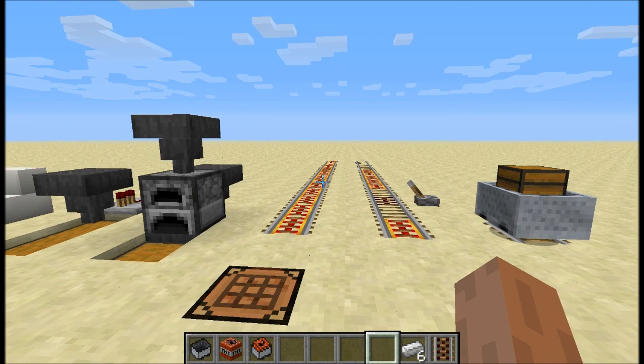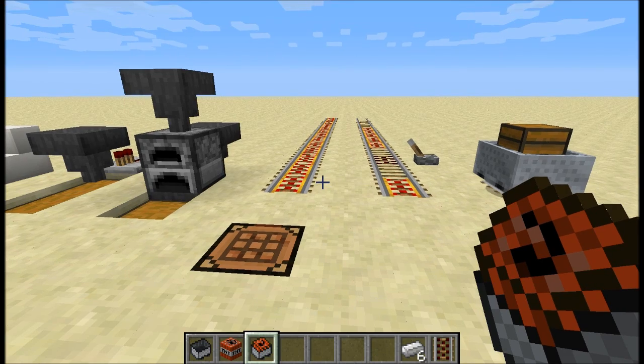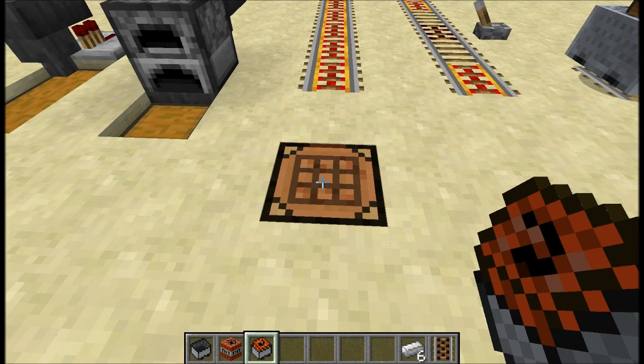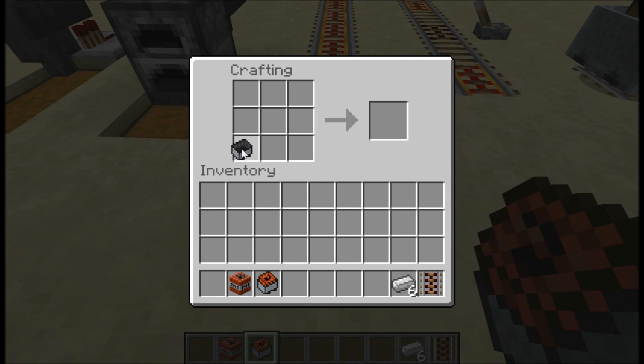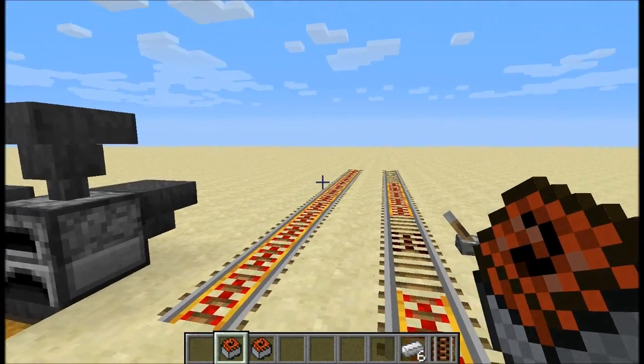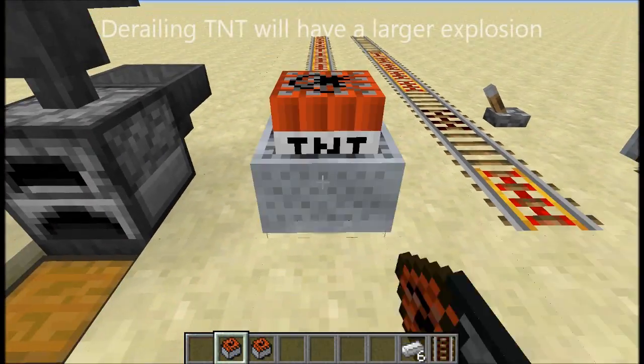Minecarts are now able to carry three new block types: TNT, dispensers, and mob spawners. Unfortunately dispensers and mob spawners aren't accessible via creative mode or an external program, but they have been added. Here is the crafting recipe for a minecart with TNT. If I put this on the tracks and send it off, it's going to leave the track at high velocity which will cause it to explode.